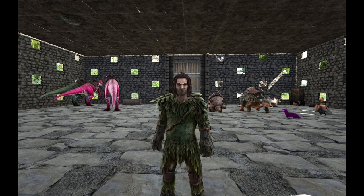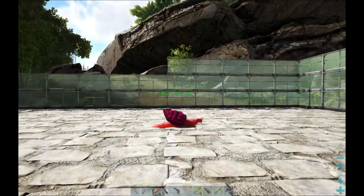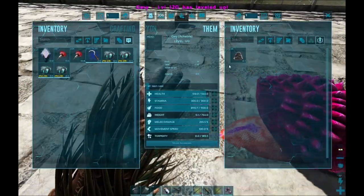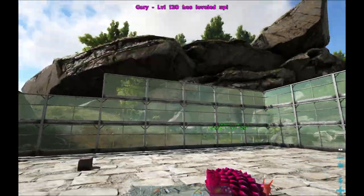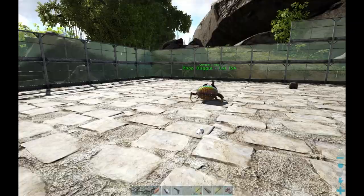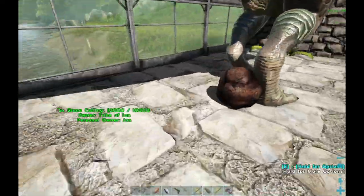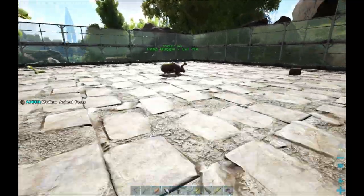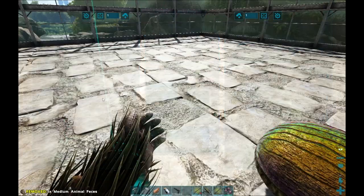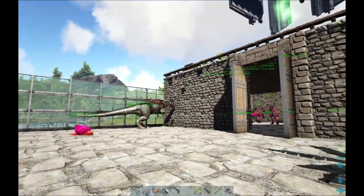Welcome back to Season 3 of Ark Survival Evolved! As you can see, I have made a ton of progress with the greenhouse — it's just coming together. And with a megalosaurus out here constantly dropping medium animal feces, the poop buggy's gonna be full here soon.